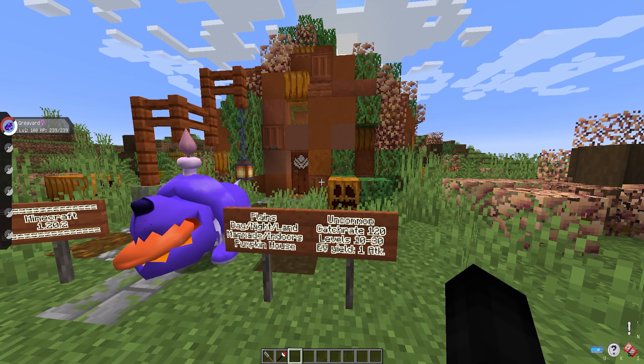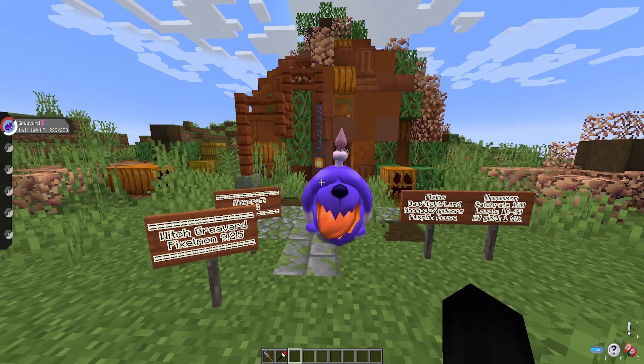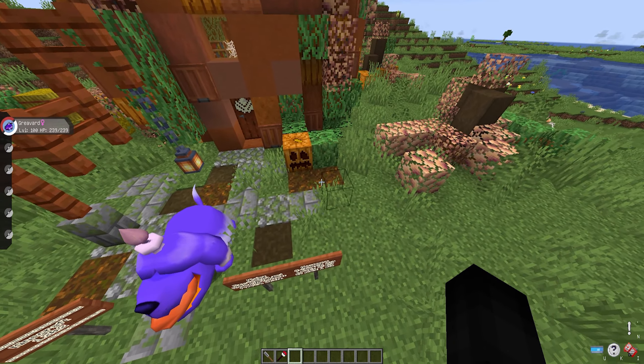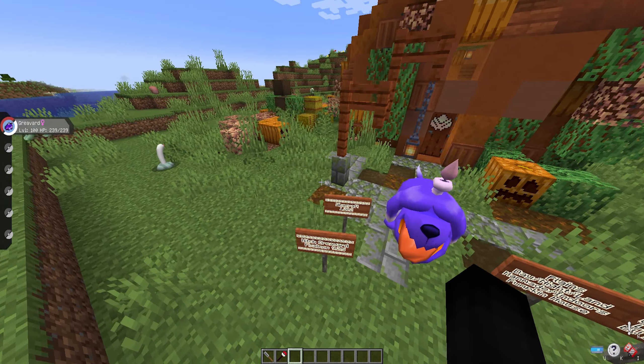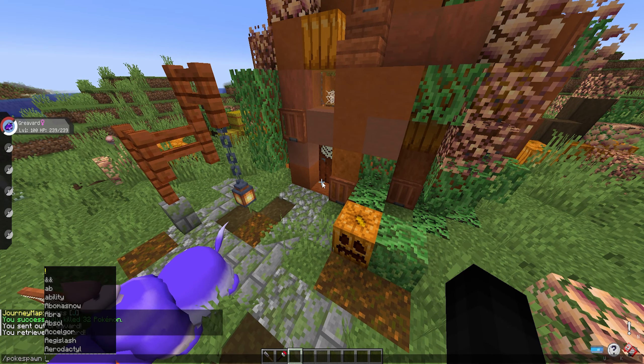It will have an uncommon spawn rate, a catch rate of 120, and will spawn between levels 10 to 30. It yields one Attack EV if excellently defeated in battle. The stats are the exact same as regular Grieavard — it just looks different, like a shiny Pokémon. It has no special abilities; it literally is just a Grieavard with a different texture.